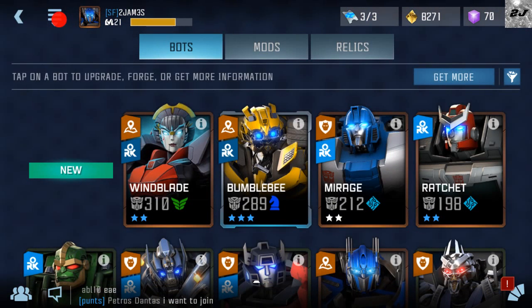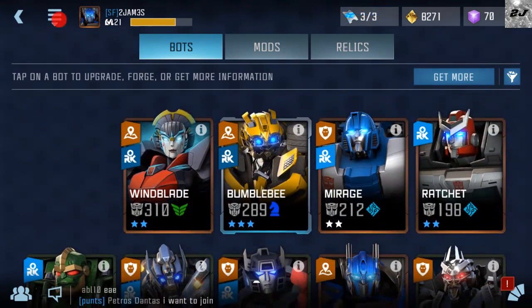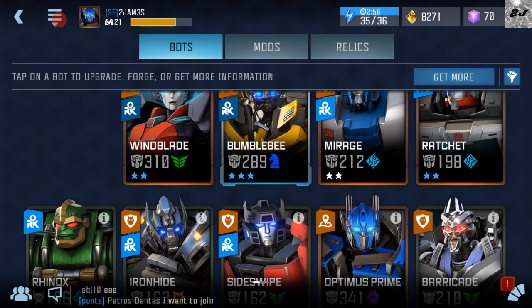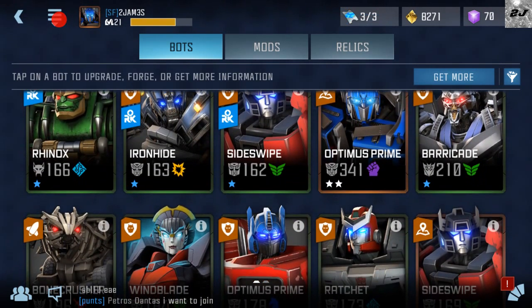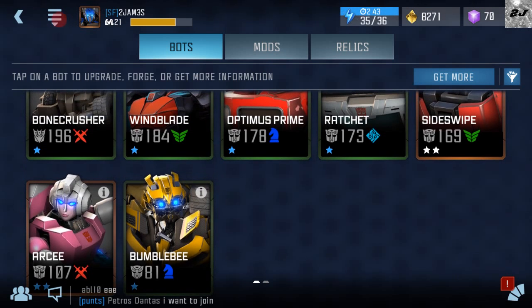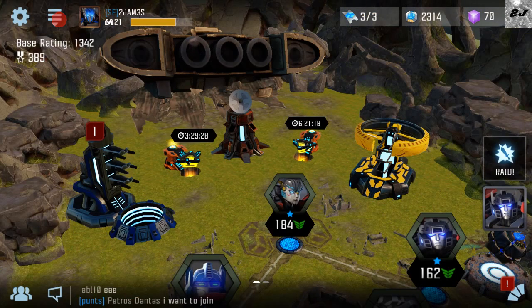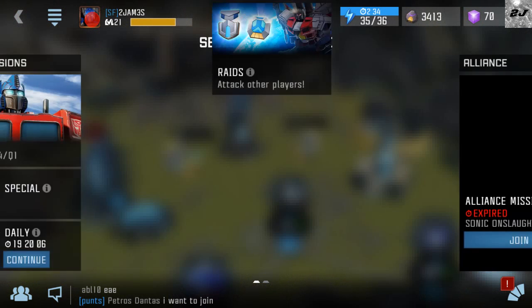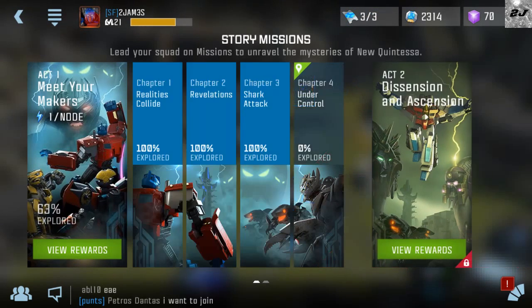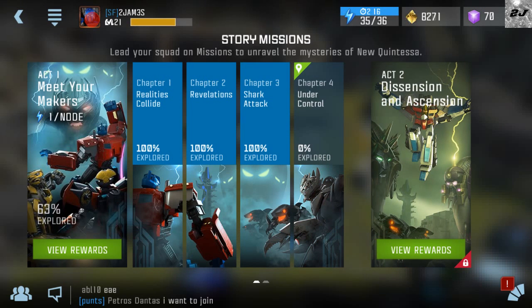I'm gonna save the rest of those coins for that situation so I can bring you guys something else. Let me show you a quick view of my roster. I got Wind Blade — my only three-star right now is Bumblebee, which is the one I bought from the deal. I got Mirage, Ratchet, Rhinox, Ironhide, Sideswipe, Barricade, Bonecrusher, and Arcee. I just recently got Arcee. The team's getting a little bigger. I haven't been playing it as much because before this final beta update it was running a little slow, but now it's running like release-date clean. I'm on the last chapter in Act 1 and will be finishing this off hopefully sometime this week so we can jump into Act 2. Today I took Optimus Prime to Rank 3.